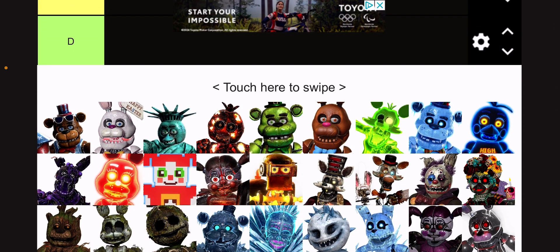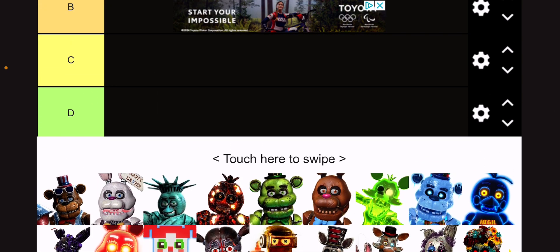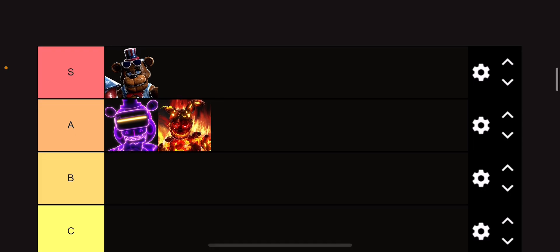Firework Freddy — we all know July or like summer's coming, and I really like this skin to be honest. It just brings out that America, if you get what I'm saying. So I'm going to give that an S tier because it's a really funny but really cool skin.